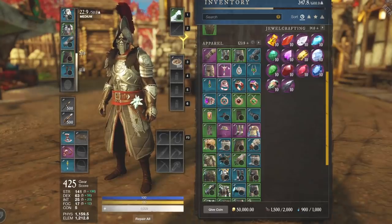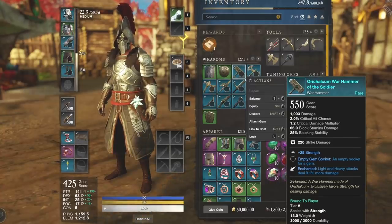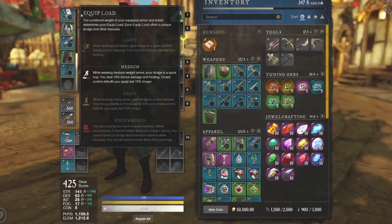A lot of people are talking about playing light equip load. While wearing light armor, your dodge is a quick roll that covers a lot of distance, and you deal 20% bonus damage and healing — which is very big for healing staffs. If you're going a full damage build or playing in duels, light could be a very good choice. It's just a lot more risk and reward. If you're running light, you're going to want 4 light armor pieces and 1 medium — your only medium being your chest — which will max you out at 12.7 pounds.